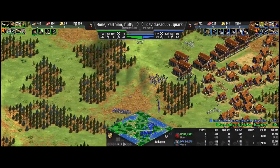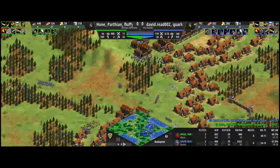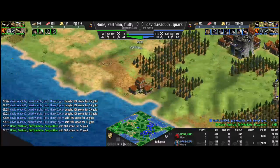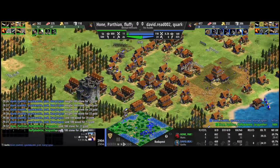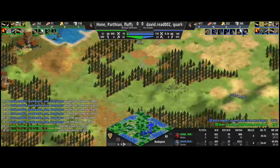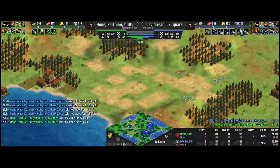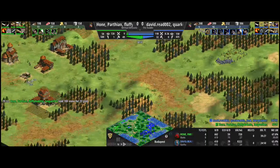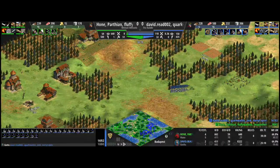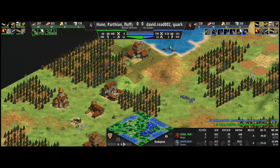They're dreaming of catching them. They actually have four times the number of town centers compared to the Goth player at this stage, and the Goths aren't even building villagers out of one of them — so it's technically one town center versus four. But there's no military threat to the Goth player right now. Remember, this is a four-on-four game, so we potentially have four people controlling four different parts of this army. The Goth team is just waiting for Hone's Huddle to throw in the towel — but they've got plans on that western side.